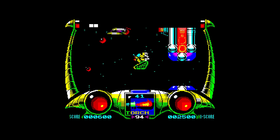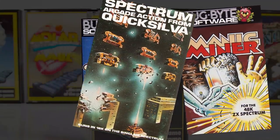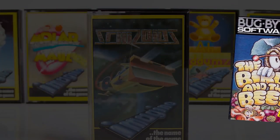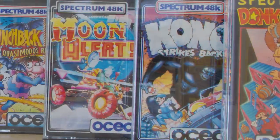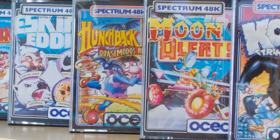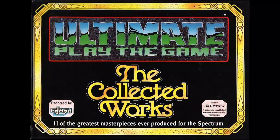Favourite game designers, authors, or software houses? The software houses are easy for me — it's all the early stuff. It'd be Quicksilver, Bug Bite, Arctic Computing. Bernie Drummond's a really good graphic designer for all the 3D stuff. Software houses, authors, designers — it has to be the Ultimate crew. They're always going to come out top.